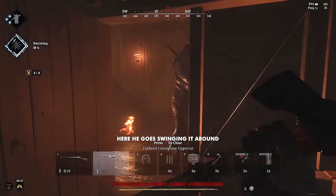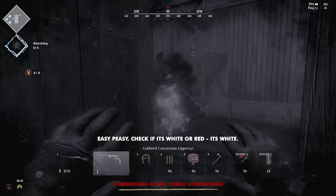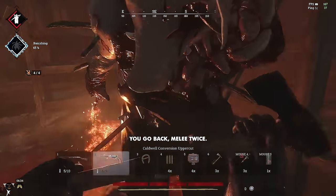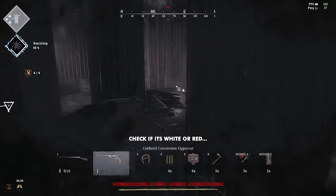There he goes, swinging it around. You just avoid him, get out of the boss lair. Easy peasy. Check if it's white or red — it's white. Usually when he does that screech, he's done being enraged. You go back, melee twice, get out. Check if it's white or red — it's white.